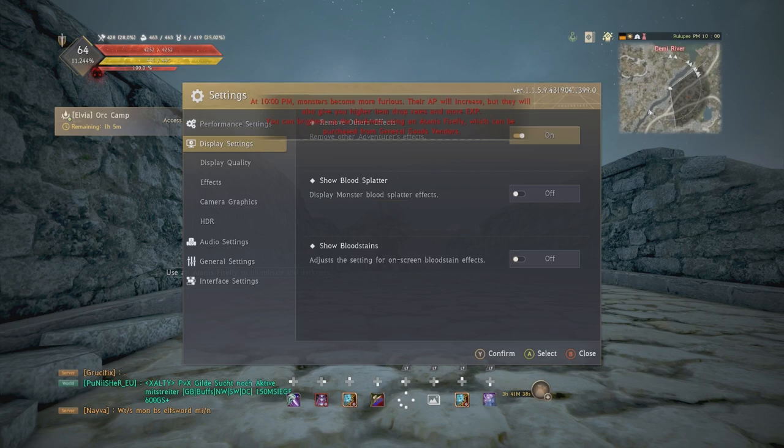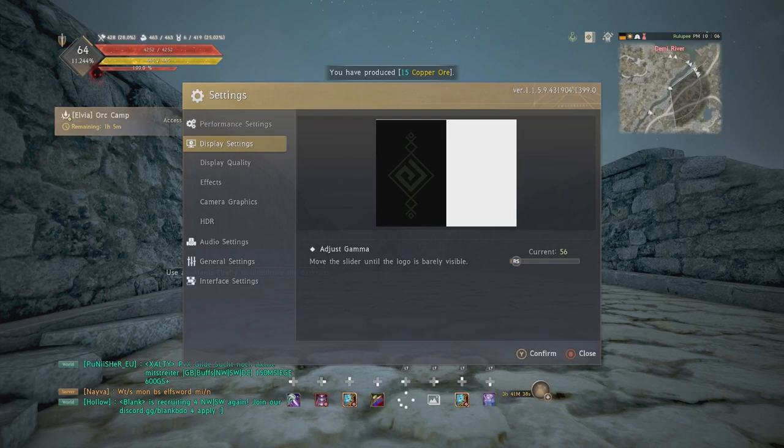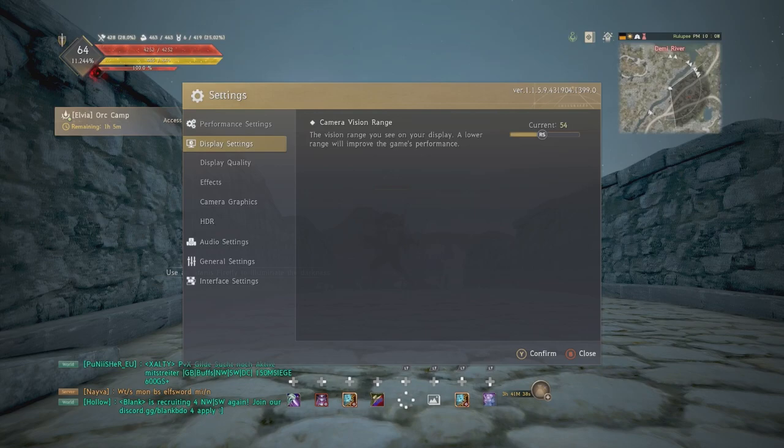When you're in those specific scenarios and all these skills are going off, it's going to have a really bad impact on your performance. Turning this on — which turns off other people's skill effects — drastically increases your performance. On top of that, when you can see all their skills it's extremely hard to see what's actually happening because so many skills are going off. It's really hard to track where people are and what's going on. Brightness is personal preference.